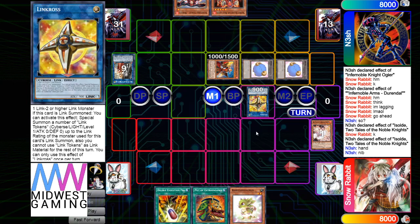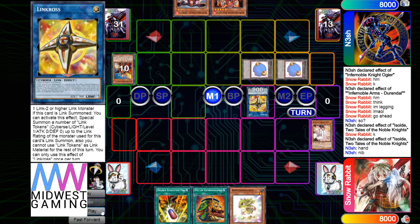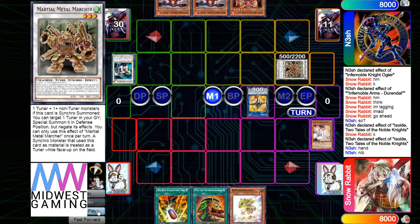This is game — summon Oliver by sending Oga, go into Link Cross, summon out tokens. This card is so good, it's crazy — this card will eventually get hit for sure. Go into Formula, draw Renod — that kind of sucks. Go into Metal, then Metal effect.